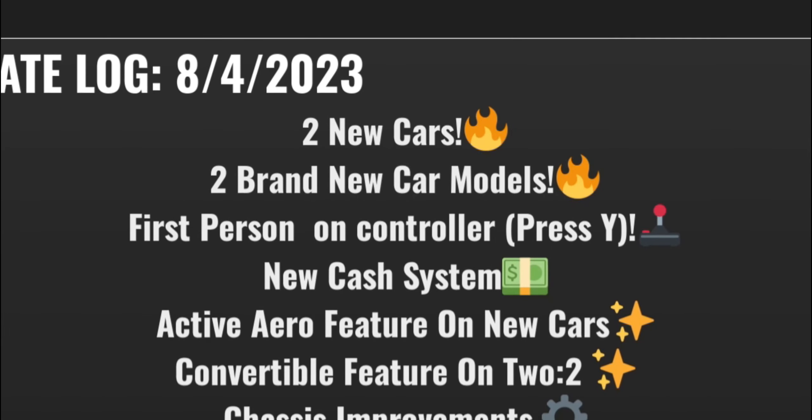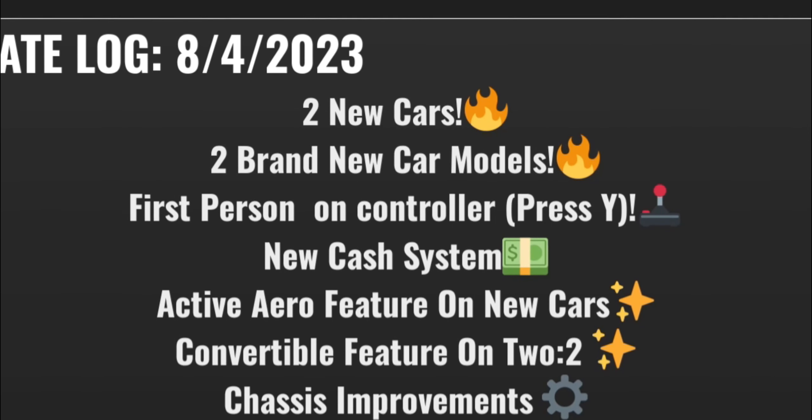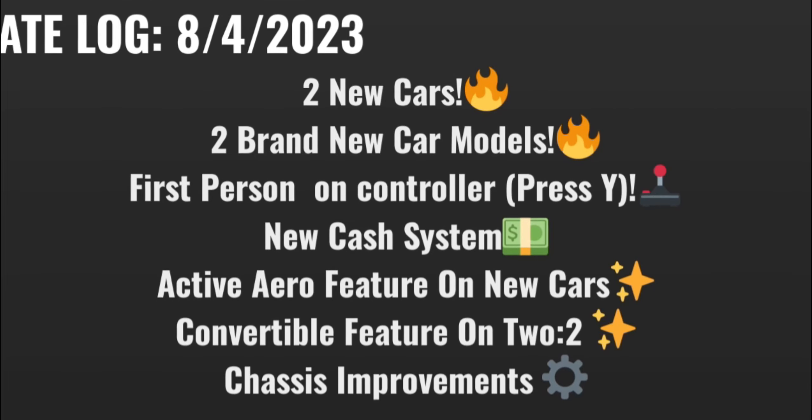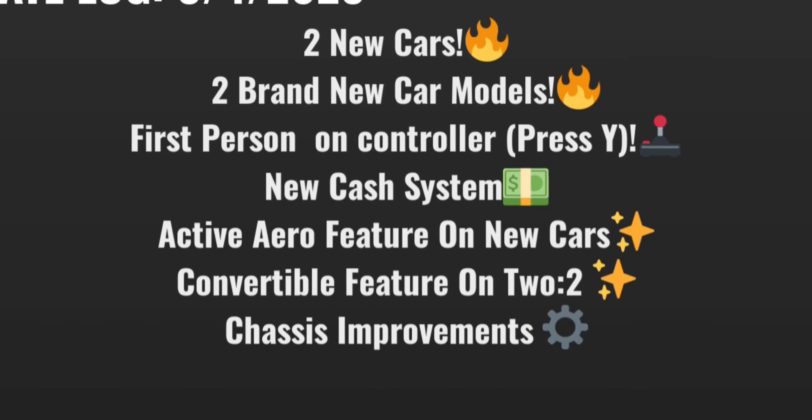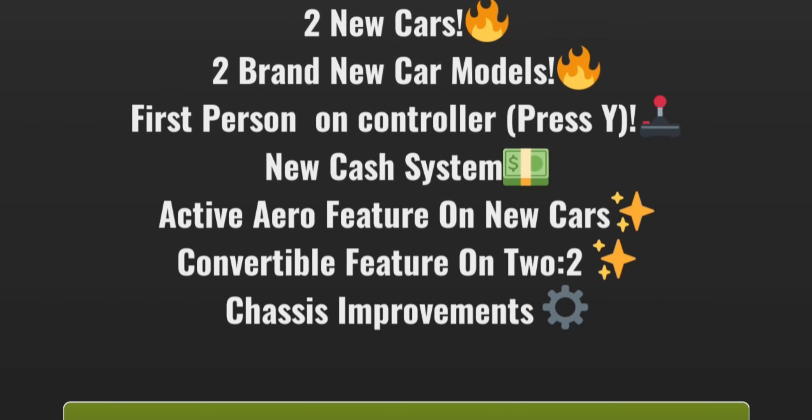This update is the August 4th update. This update adds two new cars, two new models for cars, first person on controller — press Y to activate it — a new cache system, active aero features on new cars, and convertible features on the 2.2.